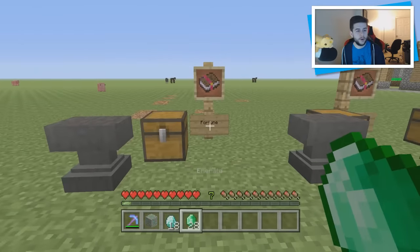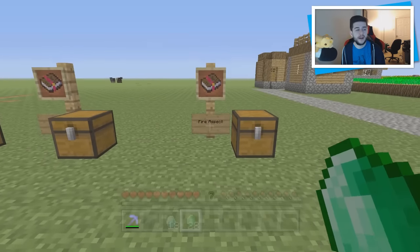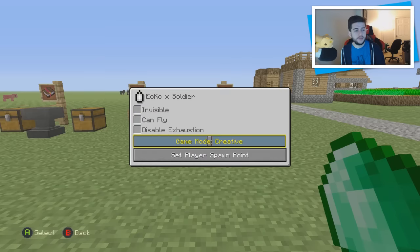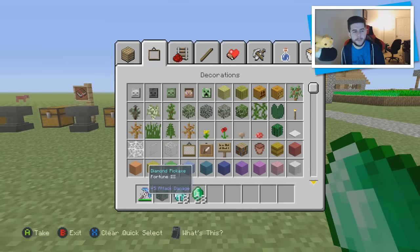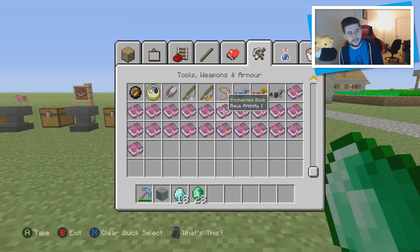So that's my order: at number 1, Fortune; at number 2, Unbreaking; at number 3, Efficiency; at number 4, Looting; at number 5, Fire Aspect. There is no right or wrong list, which is why I want to see your list. They're all very, very useful — they all have their positivities and negativities, but they are probably the best in my opinion. You could say Silk Touch, however Silk Touch is only useful when you don't have Fortune, because you can Silk Touch the diamonds first and then when you have Fortune, you Fortune the diamonds. So Fortune is on top.